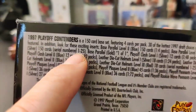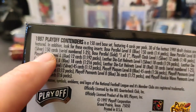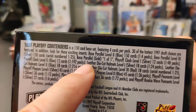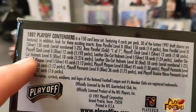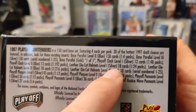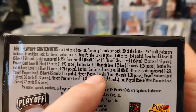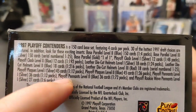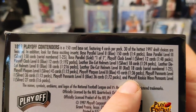So we got base parallel blue — there's 150 of them, one in four packs. Base parallel level three silver, numbered one out of 25. Base parallel gold, one of one. Playoff clash level one silver, toll cards one in 48. Clash level two one in 192 packs. Leather die-cut helmets silver one in 24. Leather die-cut helmets level two blue one in 216. Die-cut helmets level three red, one out of 25. Playoff plaques, playoff pennant levels — there are actually numbered cards in this product, which is kind of cool.